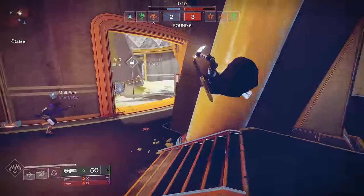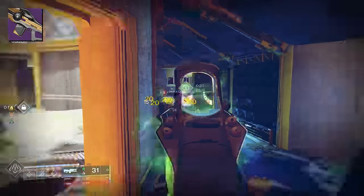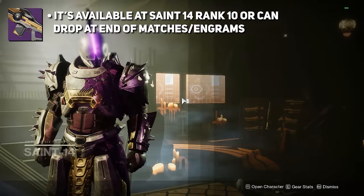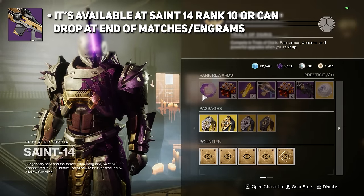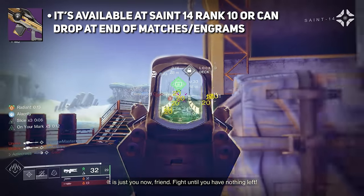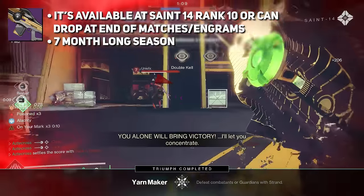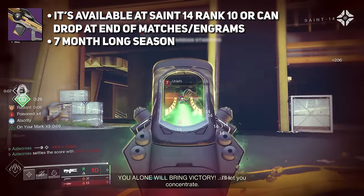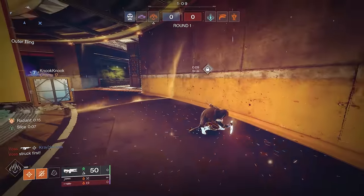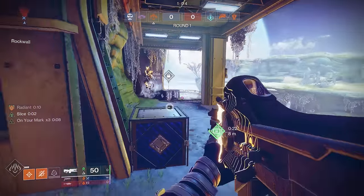Now, to address the elephant in the room — yes, you need to play Trials of Osiris, and you need to go flawless if you're looking to get the Adept version of Incisor. For PvE players, this may be a deal-breaker. But the good news is: number one, it's available on Saint-14's rank-up track at rank 10, and it can also drop randomly at the end of matches and from Trials Engrams. And number two, this is a seven-month-long season, which means there are going to be plenty of opportunities to get this weapon, even in its Adept form.